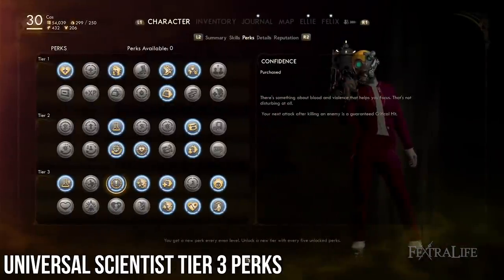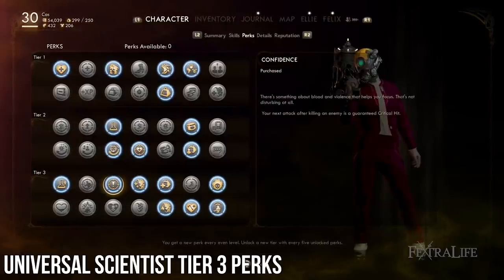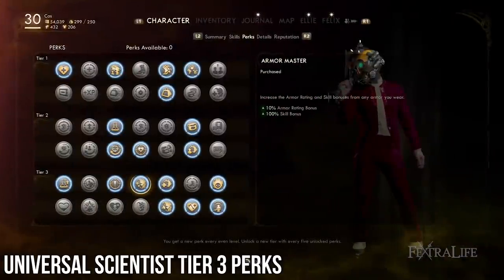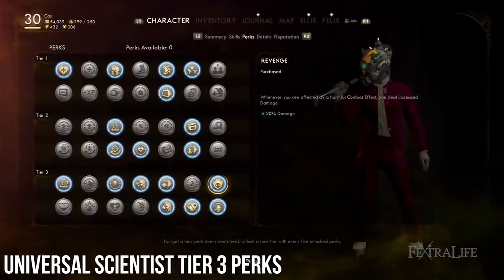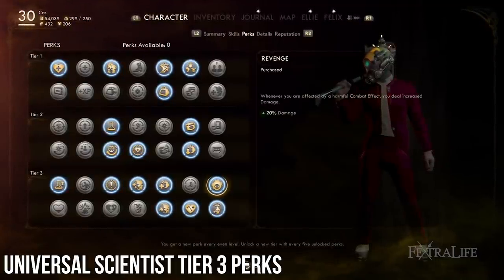Confidence: This is an excellent perk to have in general, but especially when combined with the Prismatic Hammer or the Gloop Gun, which can have high damage per shot. Be sure to grab this one. Armor Master: A great perk for boosting armor and making the passive skills you gain from them even more effective — another great all-around perk. Revenge: A perk that increases damage when you gain a negative status effect. You won't need this one all the time, but it's a good way to improve damage now and then.